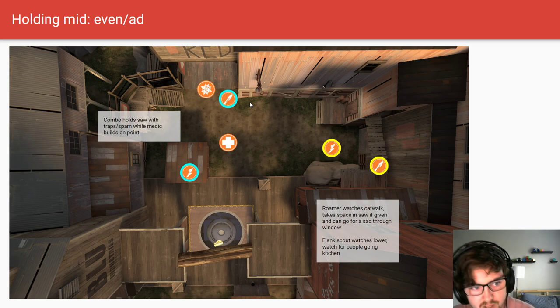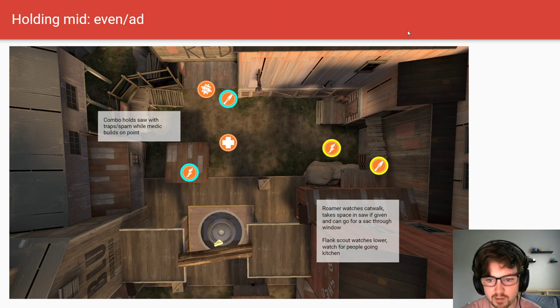Next we're going to talk about holding mid and pushing into second. If it's even, this is the setup I recommend pre-sac: usually you want to have your pocket soldier or both soldiers in the saw area — they're really good at fighting in there — and the scouts are better in open space, so being in the yard area or in second is going to be much nicer.